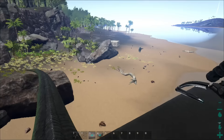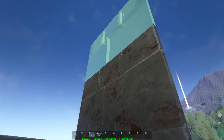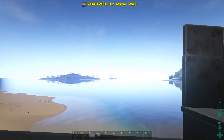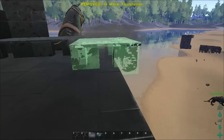You can place turrets as you can see — you don't need foundations for that. You can shoot from the top. You do have to pay attention not to block the place you need to get to items.